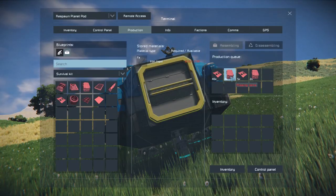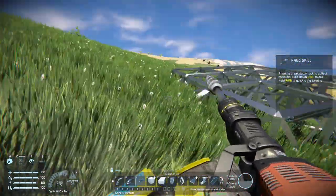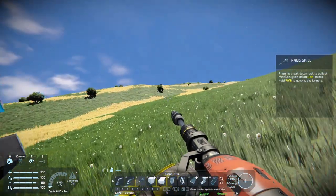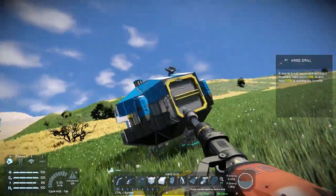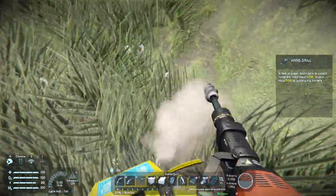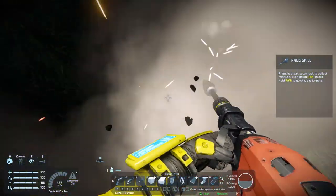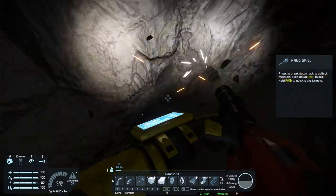To make those components, we're going to need ingots, and to get those ingots we need to refine stone. To get stone it's pretty simple - we just mine. If you get out your drill, right click will destroy a large amount of voxels but return no items. If you left click you'll destroy a smaller amount but you will actually get the ores you're mining. First, right click and head down to the stone layer - there's no point mining the dirt because the yield is very poor.